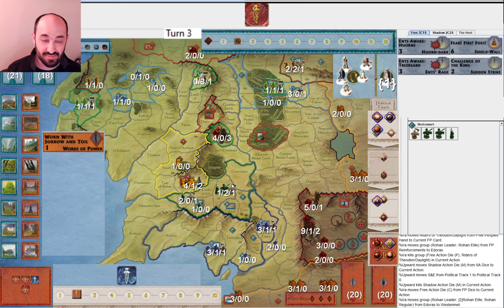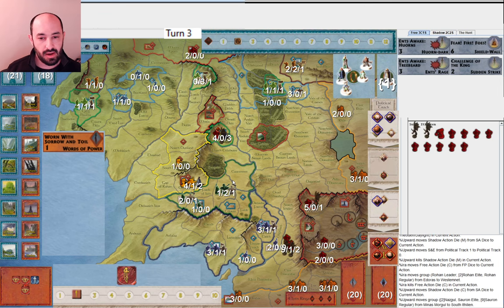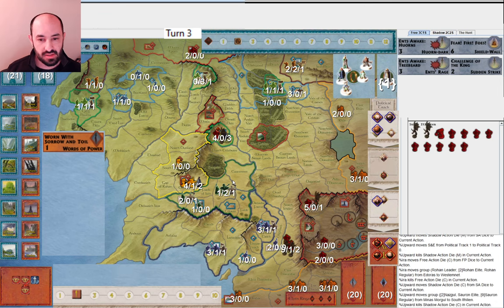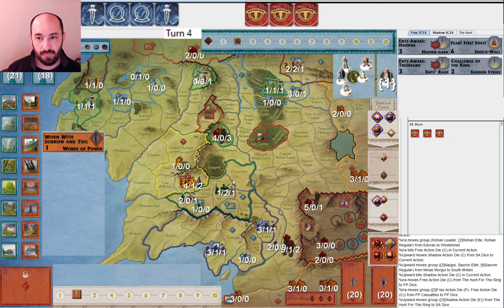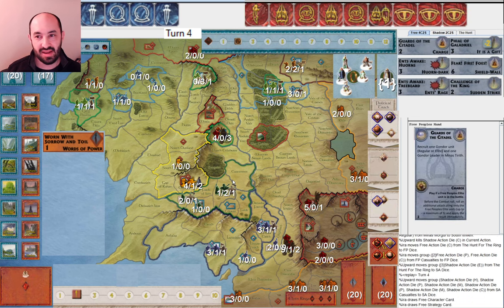They move out and come after Gondor — Minas Morgul to South Ithilien. Nine dice to my four. I'm not happy about that but I am happy to see Guards of the Citadel. If I had had more musters I could have mustered Gondor toward war and gotten more units in Gondor in advance of this attack. With Galadriel — very good corruption defense if I get to Mordor. Guards of the Citadel is just a really good card right now. Very happy to see that.